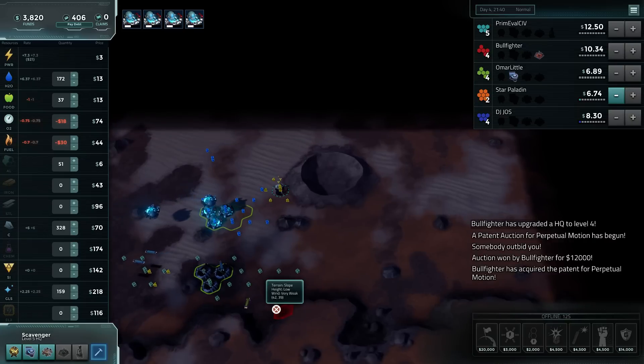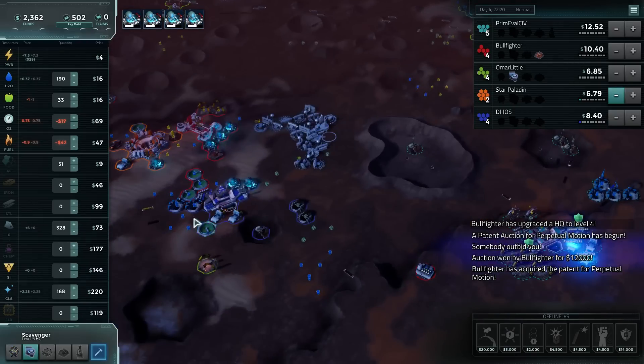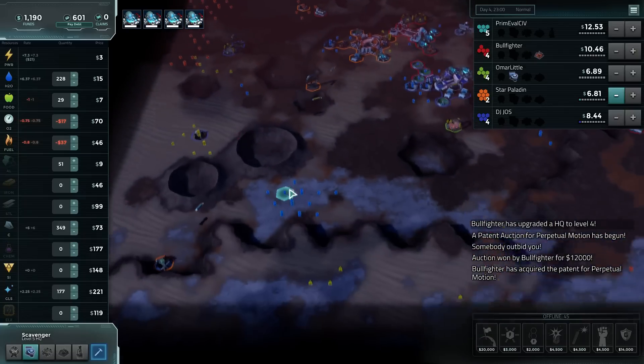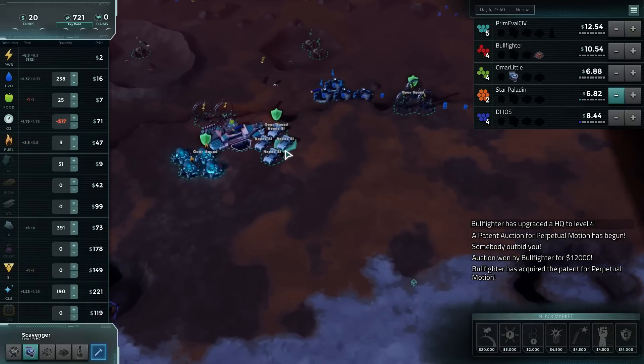A ceiling is, in fact, a correct answer to the question of what is up — at least that's the case for me since we're indoors. The black market is up.